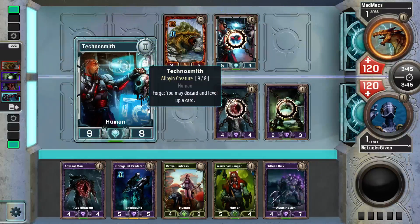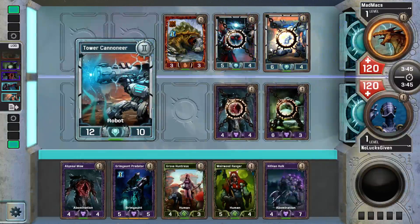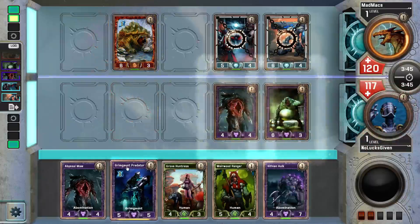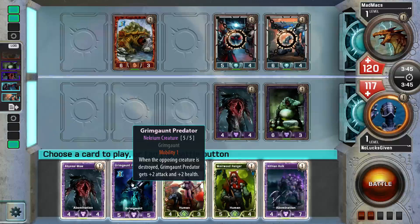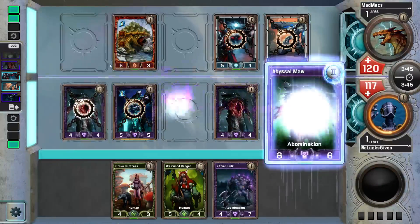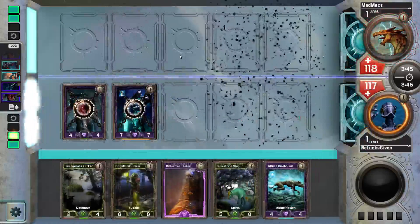He goes for the techno trade, though he could have also techno traded here — so we'll see what else he has. Do we want to Abyssal Maw and save anything else, or do we just want to pump Grim Gone Predator? I think pumping Grim Gone Predator is fine. Let's do this pre-combat so that we don't lose our abominations and lose our mind and lose the game.